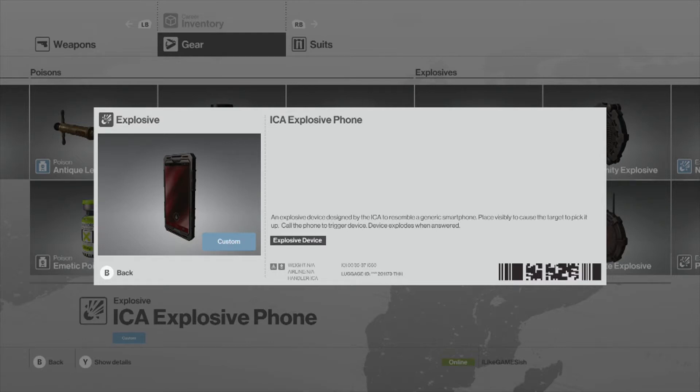Hi there guys, this is just a quick video looking at the ICA Explosive Phone. It's one of the items you can unlock in Hitman. You get it at Mastery 10 on Club 27, which is the Bangkok level at the Himmapan Hotel. It does class as an explosive device, so unlike the fire extinguisher or the propane tank, you're not going to get an accident kill.